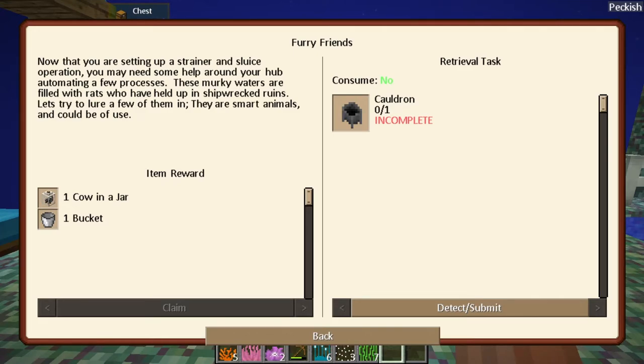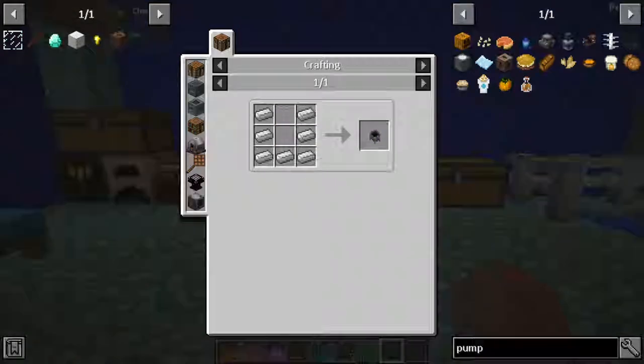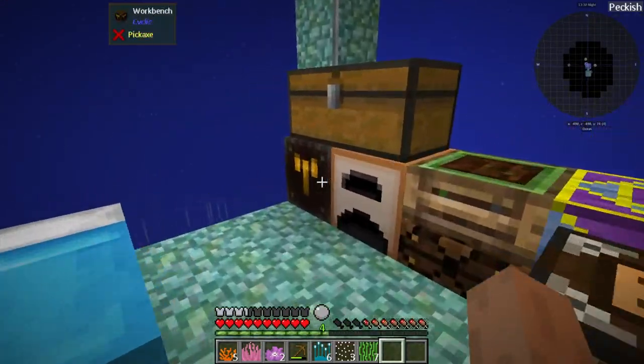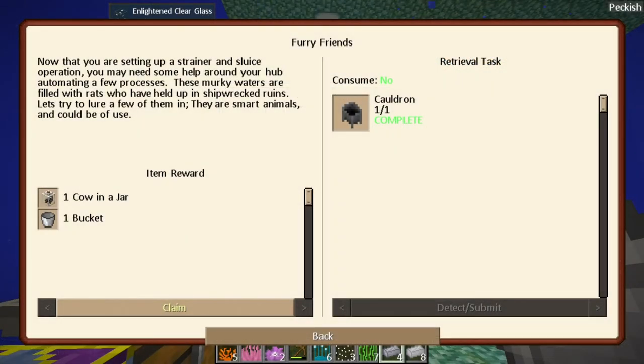At some point we'll be able to have rats and put them to work - I believe they can turn ore into iron ingots and possibly even change iron ingots into plates. I'm not sure when we'll be able to find rats or if we need to create them somehow. Let's go ahead and make this cauldron - it's pretty simple, just a crafting table recipe with some iron ingots.